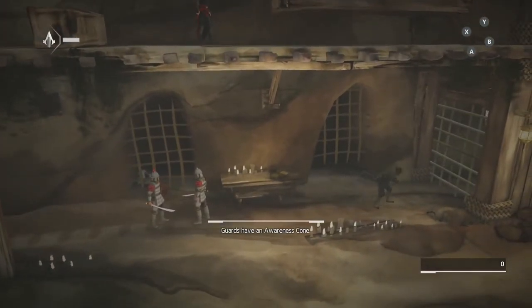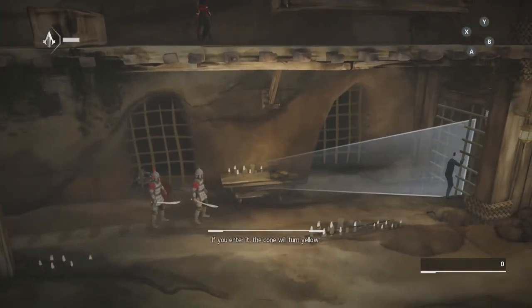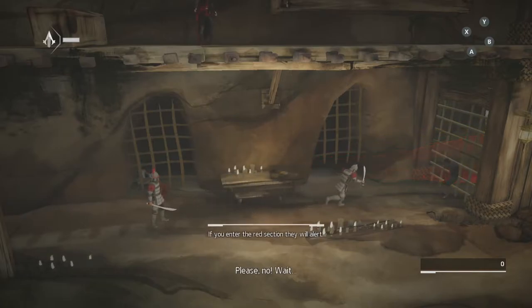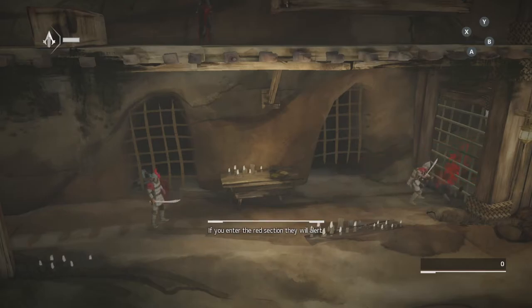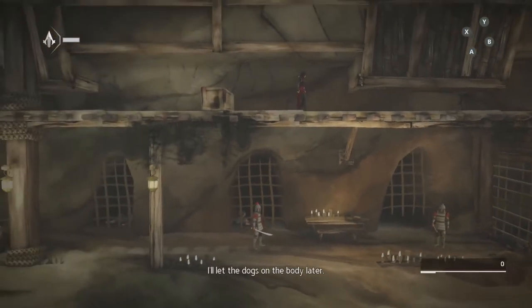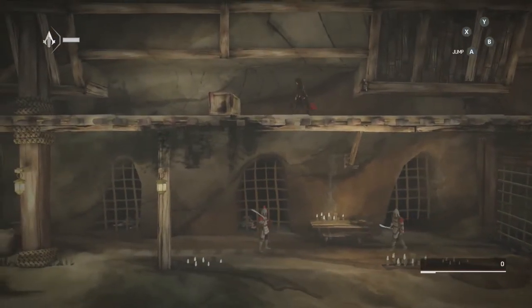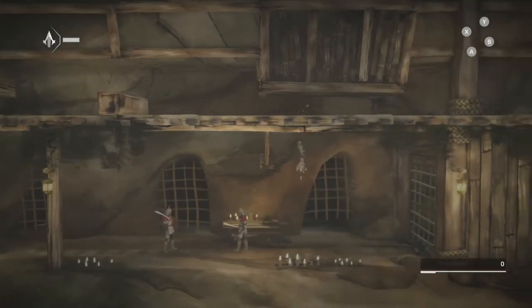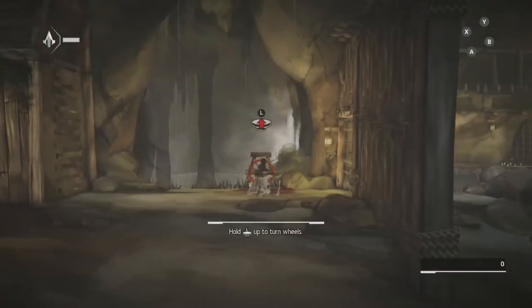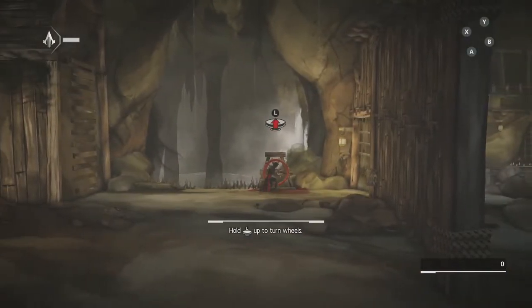What you want to make sure of as you continue throughout this level is to get a shadow gold rating on every encounter you come across. If you do not get a shadow gold rating, you will have to restart the checkpoint to make sure you have the highest rating possible, which is shadow gold, because if you don't have that, you won't be able to get the top score. If you see anything other than shadow gold, restart your checkpoint before it saves that lower score.